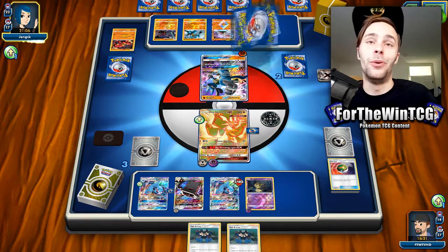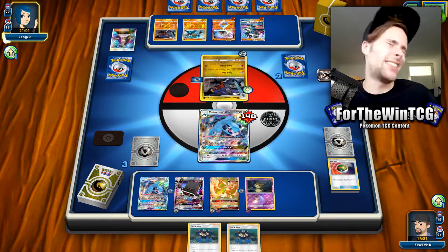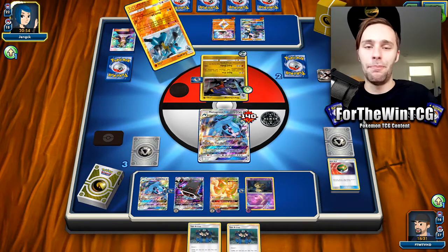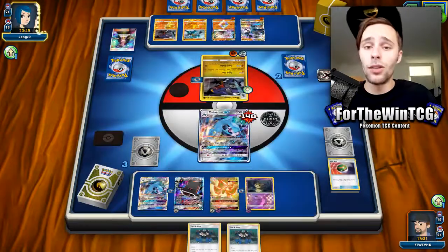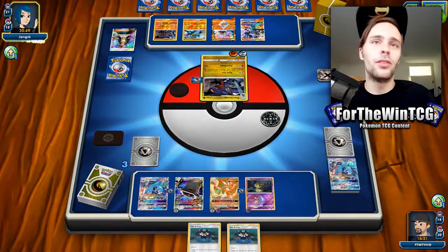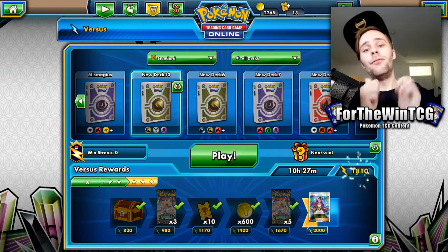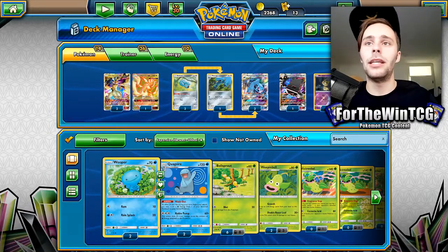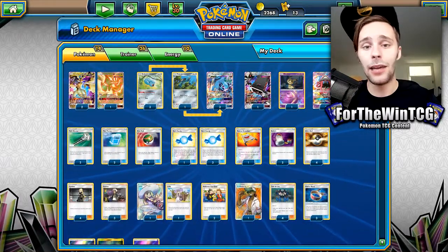I misplayed, but to be fair it wouldn't have made a difference — they would have still had the Guzma play. Fair play to my opponent, that was a fun game. I'll probably still take some more time fine-tuning this deck so we can beat the likes of Garchomp. Would you like me to play a Garchomp deck? Let me know. It does seem like a fun deck with Lance Prism Star. Do leave a like if you enjoyed, and any suggestions to make this list more consistent — I'd love to hear your thoughts. Subscribe for more content, and I'll see you tomorrow.